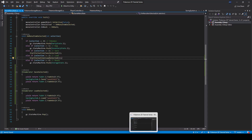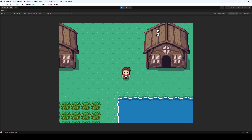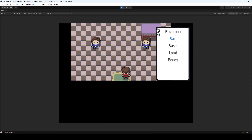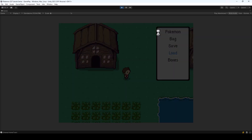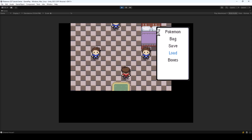Now we should have fade-in and fade-out when we save and load. Let me test it — I'll go here and save, then go out and load. You can see we have a fade-in and fade-out effect for both saving and loading.